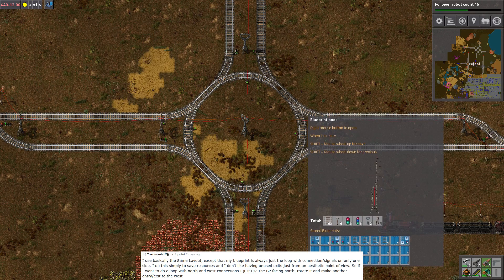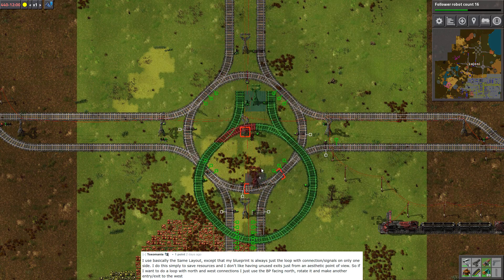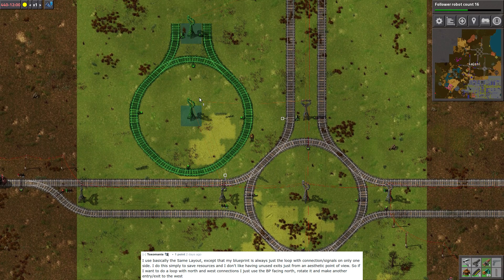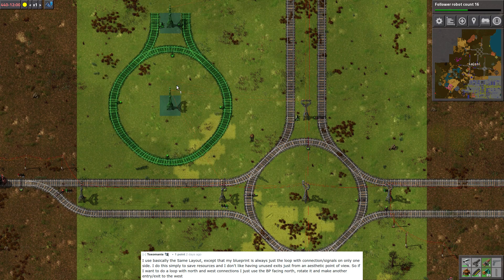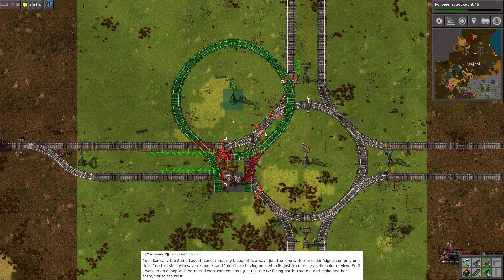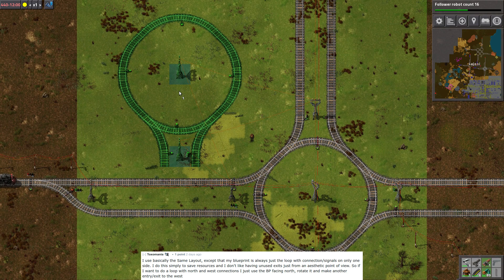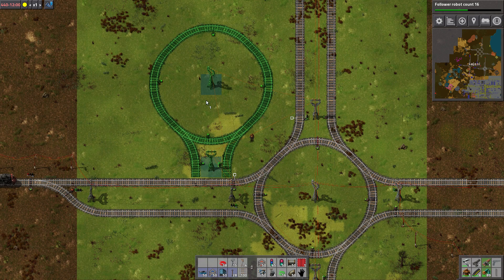Toxomania suggested a smart solution to the blueprint. He uses this design, but a blueprint like this — if I understand him correctly. Basically, you just paste this down, rotate it, and paste it over, and it will only add the parts you're missing. So you can easily get an intersection for the directions you need, so you don't get all of them, and save material. And as it's symmetric, it works fine. It's a very smart solution.